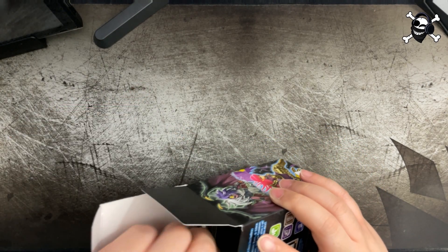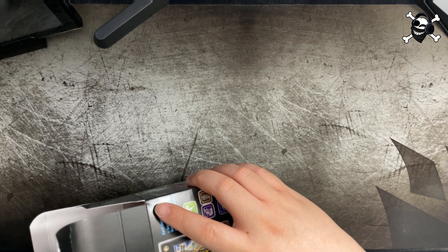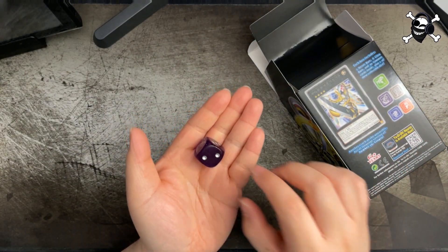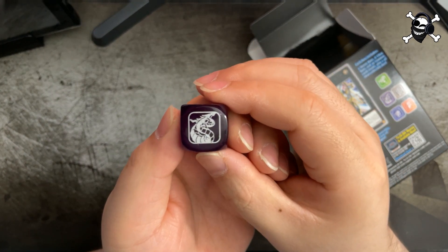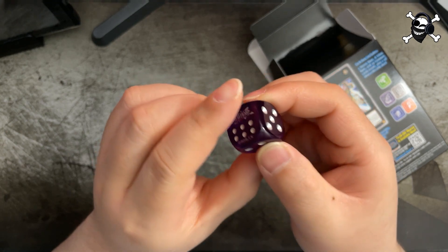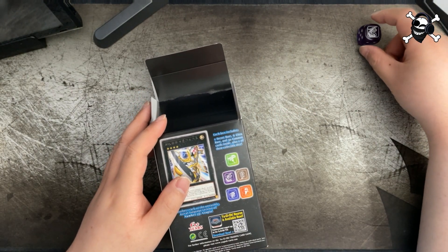All right, let's see what our dice is first. Let me pull that out. Big reveal — oh hey, we got Cyber Dragon! Very cool, heck yeah! I was hoping to get Cyber Dragon. This is a nice purple too. Very cool, we'll put this guy up here.